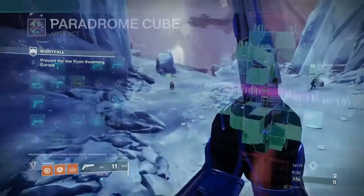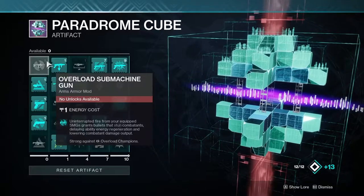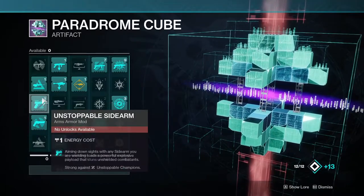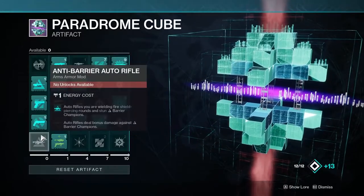The seasonal artifact shapes the meta for endgame PvE content. This time around we have some unfortunate weapon selections, but the last few columns of mods really make up for it. Let's start with the champion mods. We have Overload SMG, Anti-Barrier Scout Rifle, Unstoppable Sidearm, Overload Hand Cannon, and Anti-Barrier Auto Rifle. Honestly, these aren't great.